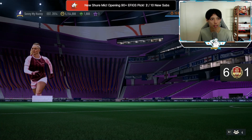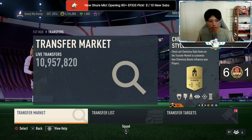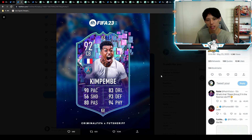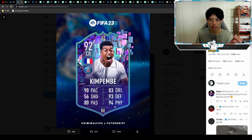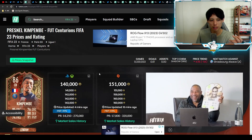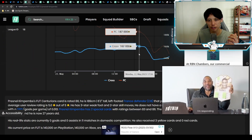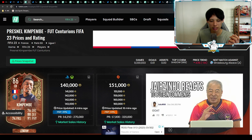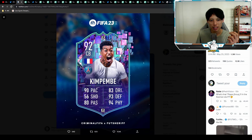I mentioned French league leaks — Kimpembe is coming, though it's not confirmed whether he'll be a player or SBC. My guess is he's probably an SBC. Kimpembe has always been one of the best defenders in the game, we actually call him an auto-defender. Whether it's an SBC or on the market, this version will be really good. This affected his centreman's price, dropping from 165k all the way down to 140k as people expect Kimpembe to be very good.